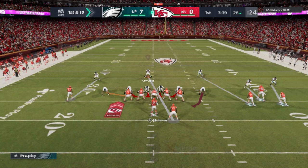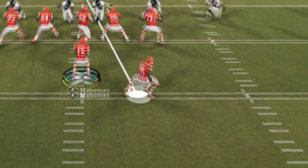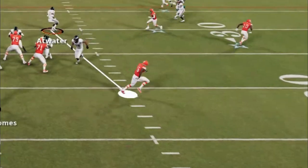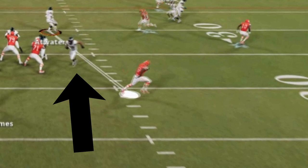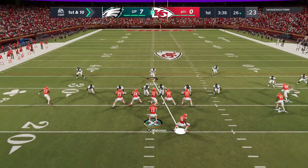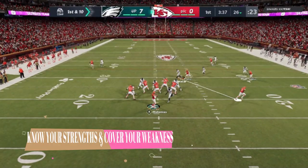So those are two of the three pre-snap indicators. The third indicator is once the play starts, because now I have new information. The running back goes out on a route. Since I know my defense has six guys coming after the quarterback, I now know that I have an advantage in that area, which brings up my next step: know your strengths and know your weaknesses of your defense.